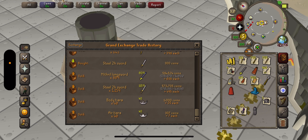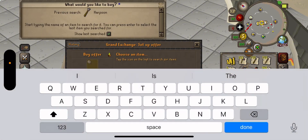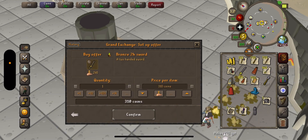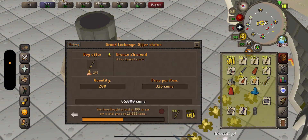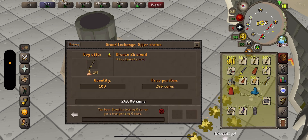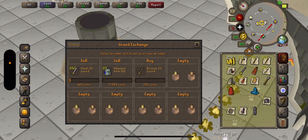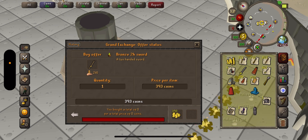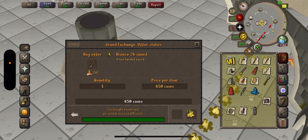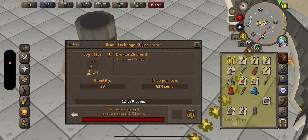Let me buy some bronze two-hand swords — 100, 200. So there's only 100 available at that price — interesting. Let's see how much the rest of them are going for. Oh look, there's no supply left. So I think I have to buy them for 650, which is what I'm selling them for. Actually it's 419 — let's see how many they have. Maybe they don't have that many. So they are only selling 10.